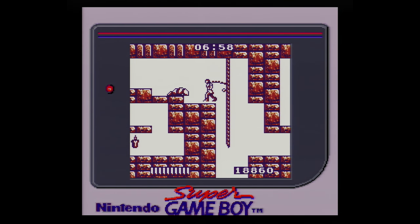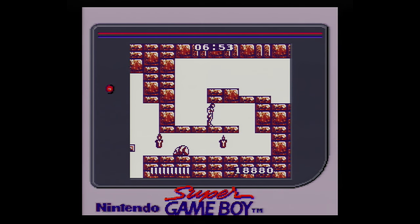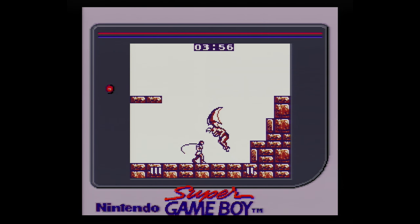Thankfully, as gravity isn't working so hard against you in the horizontal section, it is a little easier — a nice reprieve from the brutal vertical section. The level ends with another primary evil, in this case a large flying creature. Unlike the first two bosses, the patterns here can be trickier, and figuring out how to lure the creature towards you without taking damage can be tough. But once you learn the patterns, the boss goes down and we move on to the final level.